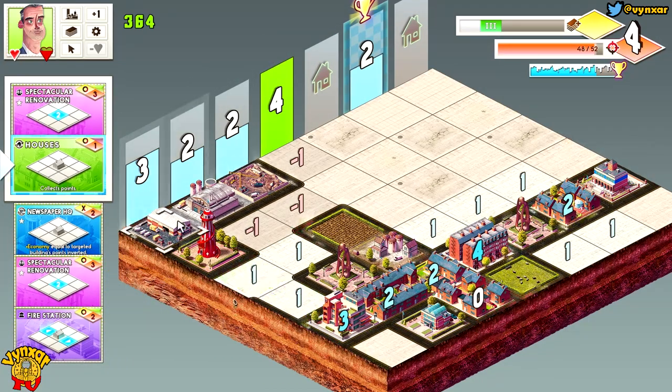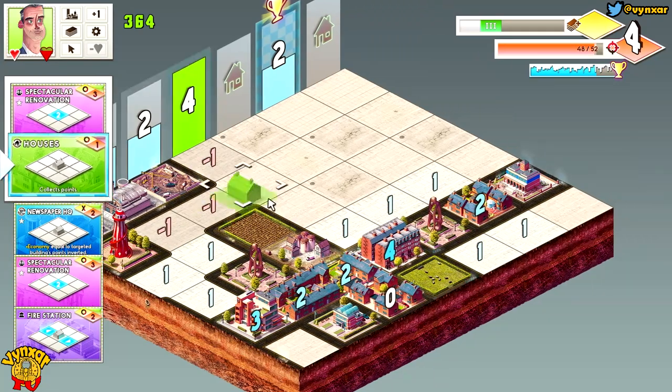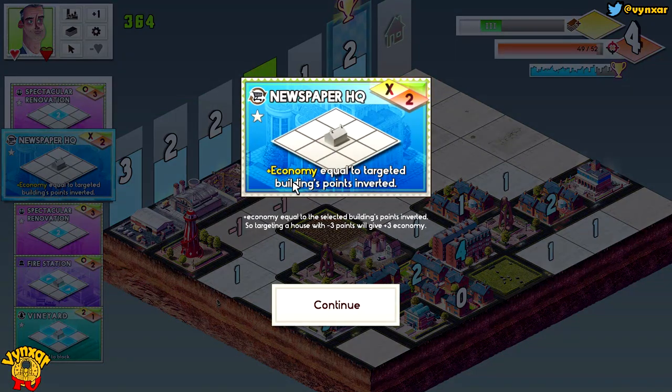I don't want to finish this line — I want to be able to add maybe a few more points over there. I've got more houses to spend. Newspaper 8 quarter — plus economy equal to targeted building point inverted. So targeting a house with minus 3 will give you plus 3 — this one is very good. Maybe I could use this one to reverse this area.